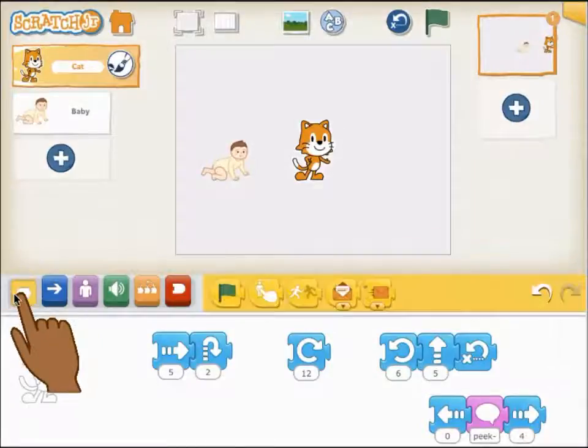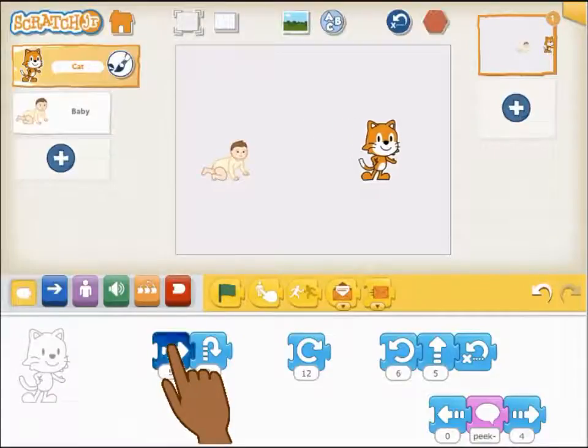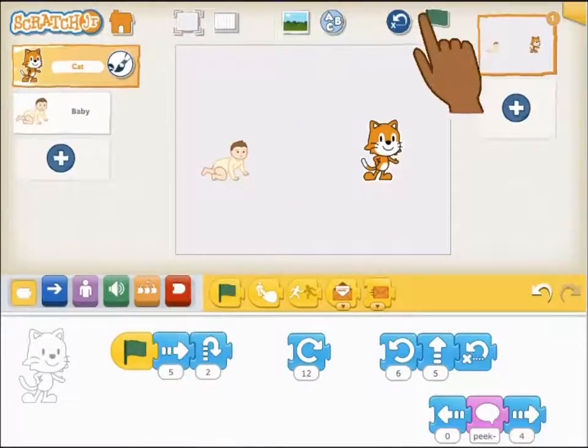The yellow blocks in Scratch Junior are the trigger blocks. You can use them to indicate when a script should run. You can always run a script by tapping on it, but if you select Start on Green Flag, you can also run a script by tapping the green flag at the top of the screen.